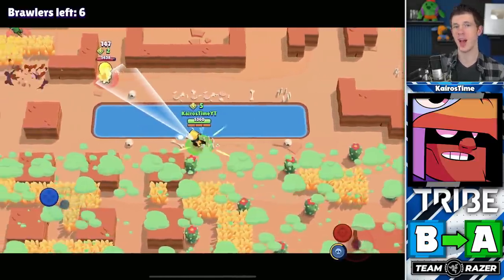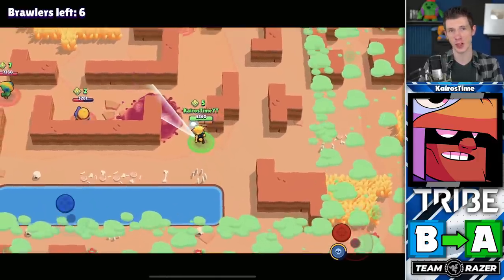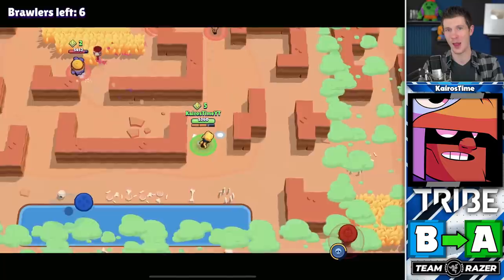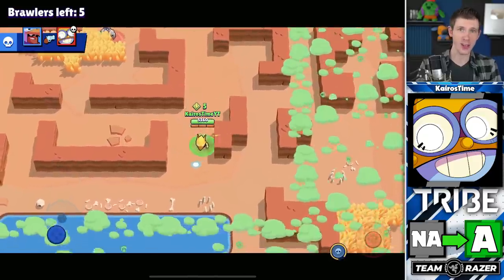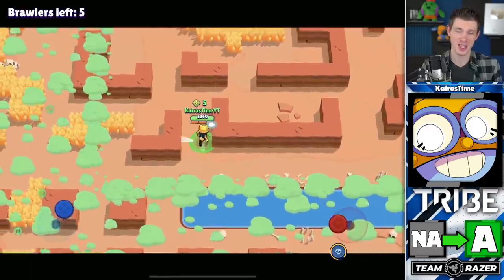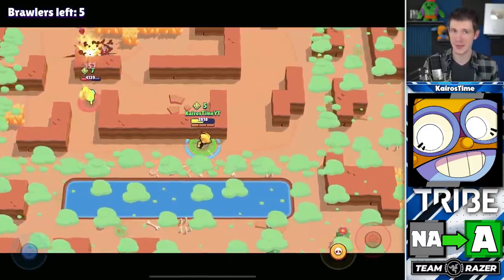Bo is moving from B tier up into A tier. Bo's remodel was just the buff he needed — with his good range, great DPS, ability to control the area, and a pretty decent amount of health, he's got it all. Carl is being added into A tier as well. A faster main attack means the ability to deter enemies with greater DPS potential and shape the battlefield. His super is absolutely lethal to many enemy players, allowing him to really thrive even in Showdown.